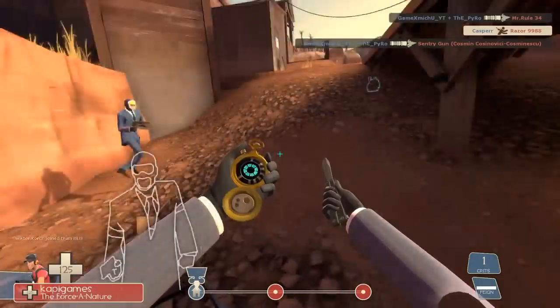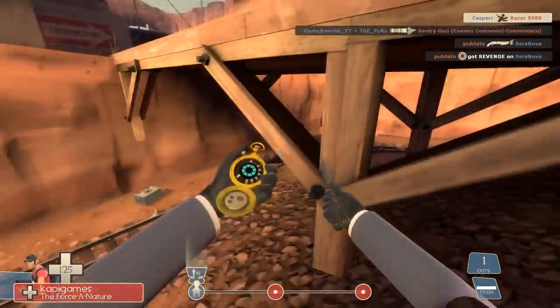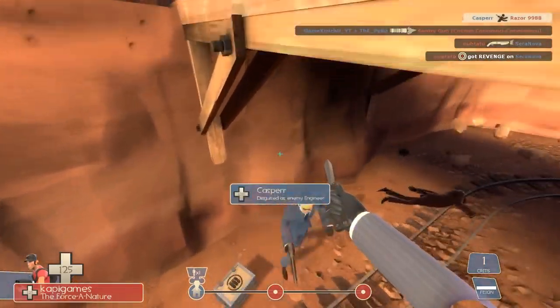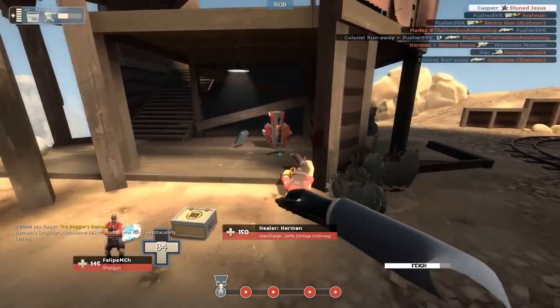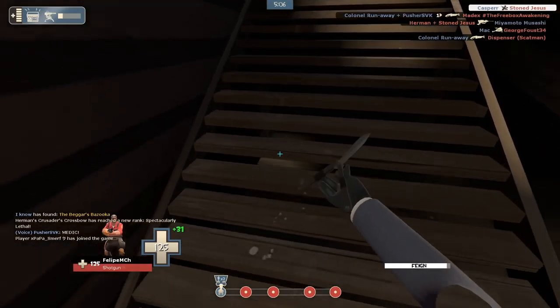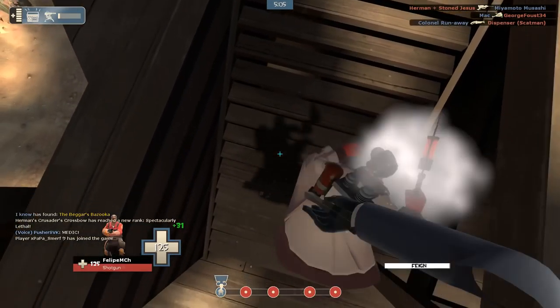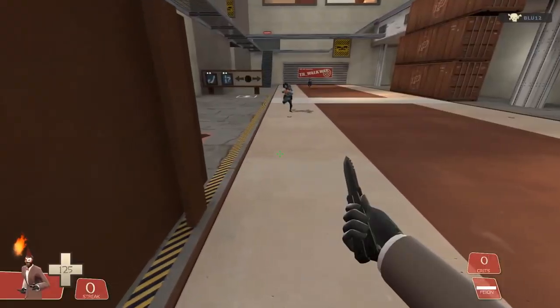We're going to look at every stab, but we'll start with this one. It's very possible that you did not see that coming, and that is exactly the intention. Most of the time when you see someone going for a stair stab, they'll turn around at the top of the stairs and try to jump over you, which if you're expecting it makes it a bit easier. But there's very little to indicate that I'm going to stair stab this guy — as far as he can tell, I'm just running away, and that's what makes this one really difficult to avoid.